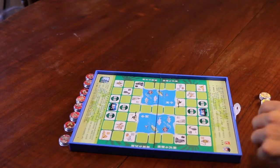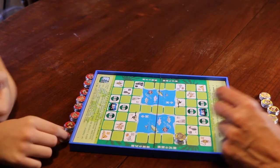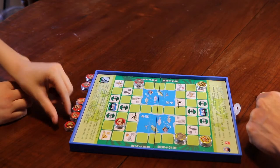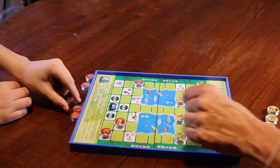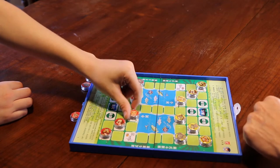To begin the game, the players start placing the pieces on each of the pictures of the animals. The elephant goes here, the lion, the tiger, the panther, the wolf, the dog, the cat, and the mouse.